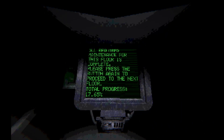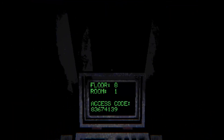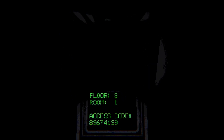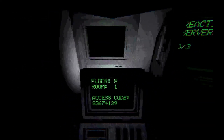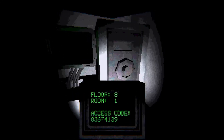All required maintenance for the floor is complete. See, we are going down each time. Now we are on floor eight. Room number one. Anything at the end of the hallway? Nothing — all right, good enough. Eight, three, six, seven, four, one, three, nine. Six, two, five, seven, four. Six, two, five, seven, four.